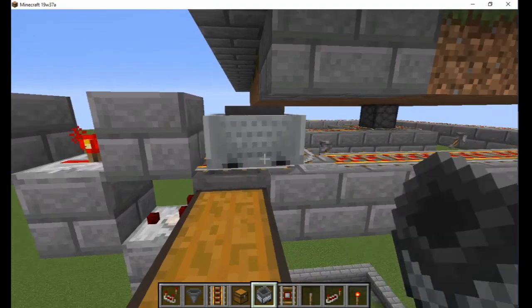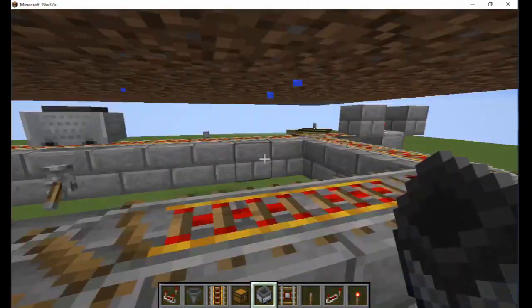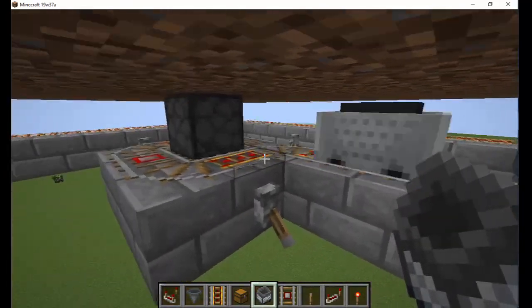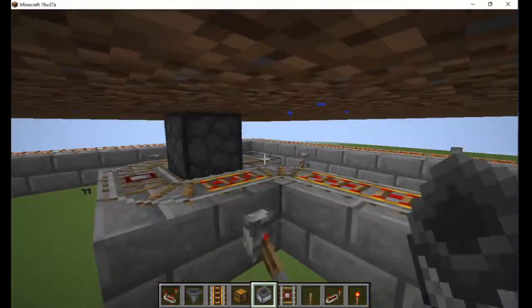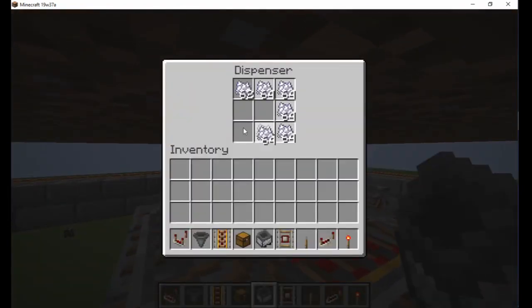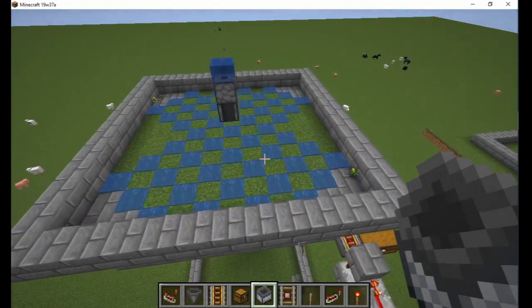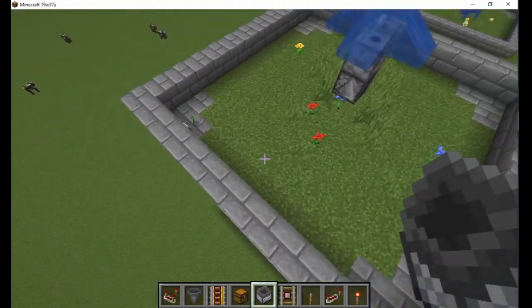Now place a minecart with hopper beside the block and flip the lever to start it. This way the cart will make the circuit, stop to drop off the items, and then start again. The good thing about this is the cart will stop when the chest is full.